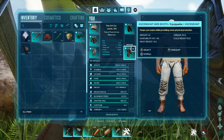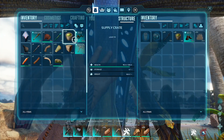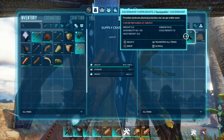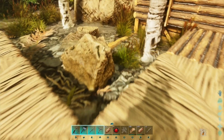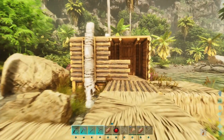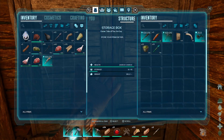We have 80 armor. That's not going to cut it, I don't think. Better boots — let's go. We were able to get a lot of thatched foundations and upgrade the base a little bit. Actually, I have a storage box that has our stuff in it now.